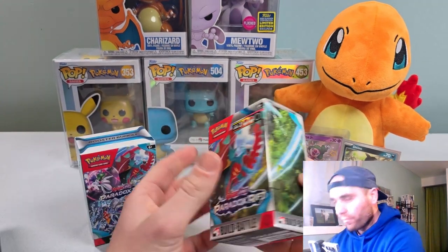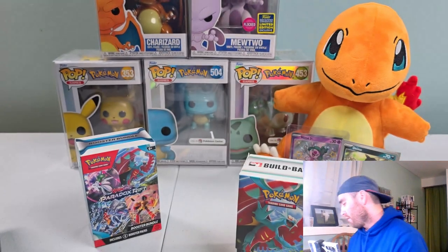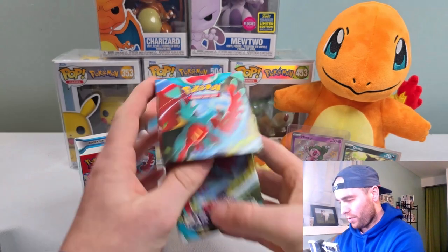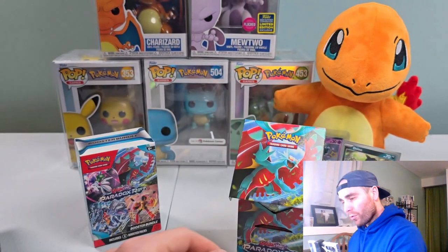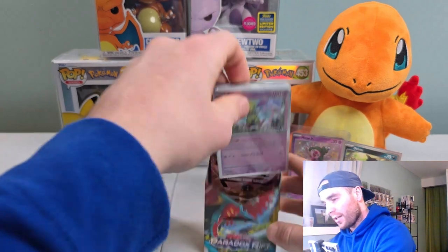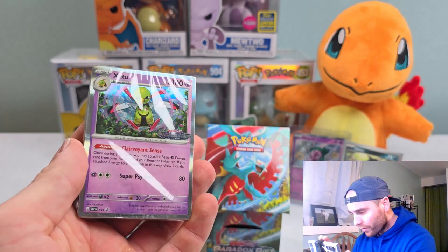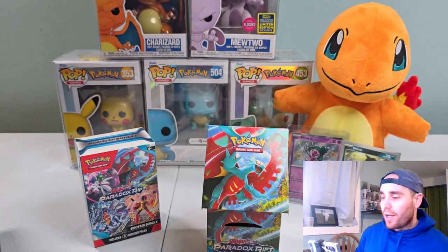Let's do the build and battle first, get that out of the way and then we'll save our bundle for last. Got Roaring Moon on the box art there. A little junk inside - we got Zapdos as the Paradox Rift promo. I've pretty much just been leaving those in the plastic.